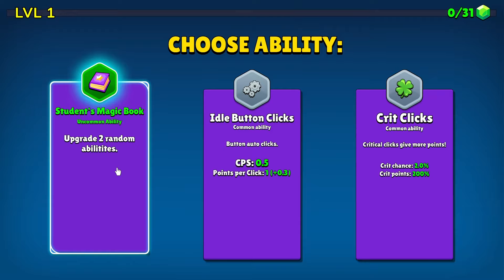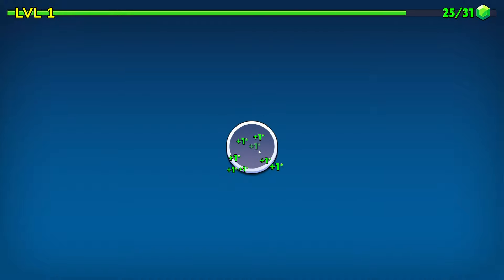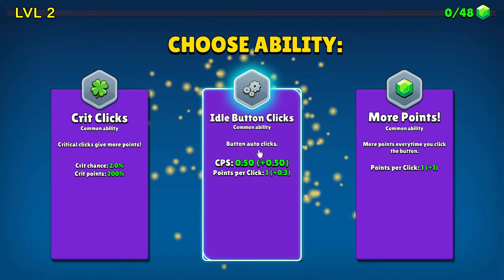I don't have any random abilities, so there's no point in taking that one just yet. We'll take some idle button clicks, so I can just wait, and in a second it will click for me. There we go. Then we keep clicking, get to 31, which will be our next upgrade, and hopefully we get something better than just some idle clicks.